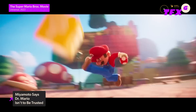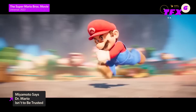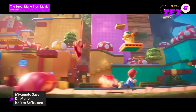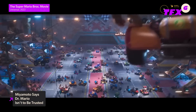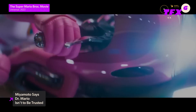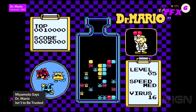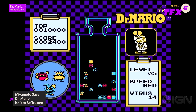Speaking to IGN about the Super Mario Bros. movie, which hits theaters this week, the legendary game designer explained that the movie brought out a new side of the character, really letting him shine as an everyman hero, but also called into question his qualifications to practice medicine. Mario's a blue collar. He's a regular person, Miyamoto said. So even when he becomes Dr. Mario, there's sort of, like, shadiness. Like, can I trust this person?